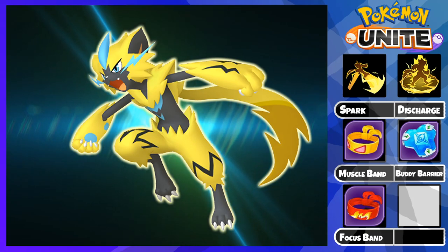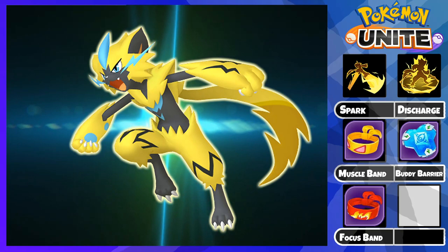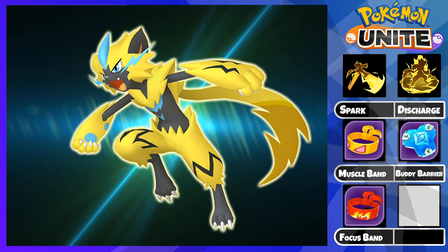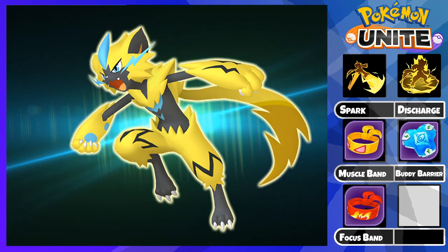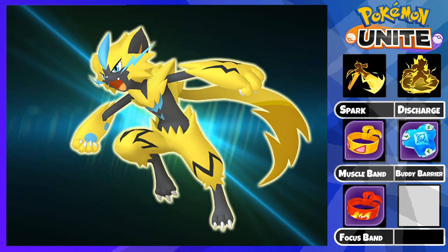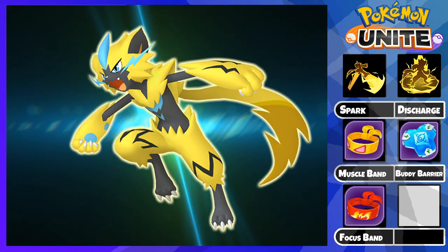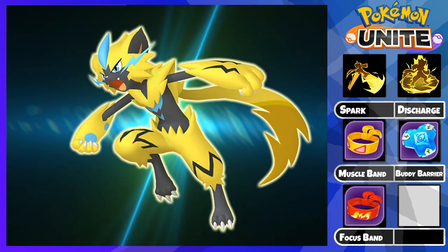Let's talk about the Held Items. First, we have the Muscle Band. This item is excellent because it provides attack and attack speed which greatly scales with Zeruora's ability and basic attack. Plus, the added bonus of dealing 3% of the enemy's remaining HP at level 20 makes you shred tanks and jungle camps extremely quickly. Overall, I think this is Zeruora's best damage item — there's no reason not to run this.